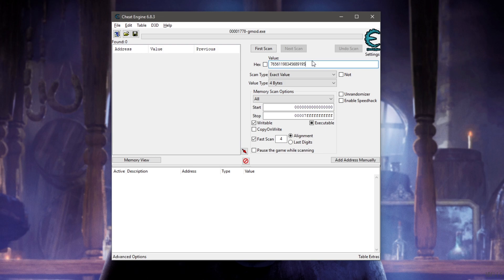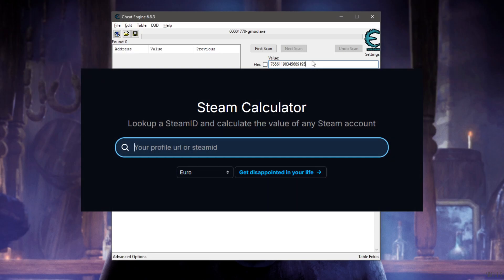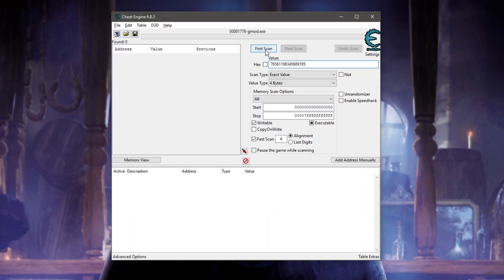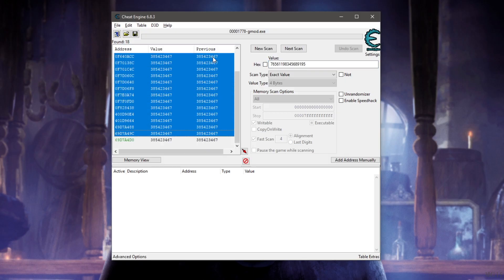In the search box, paste or type in your Steam ID. In my case it would be this one. You can find your Steam ID on your own Steam profile URL, or you can go to steamdb.info/calculator to look it up. Scan, and it should yield about 20 results or less. If it yields a whole bunch of results, make sure not to modify them.